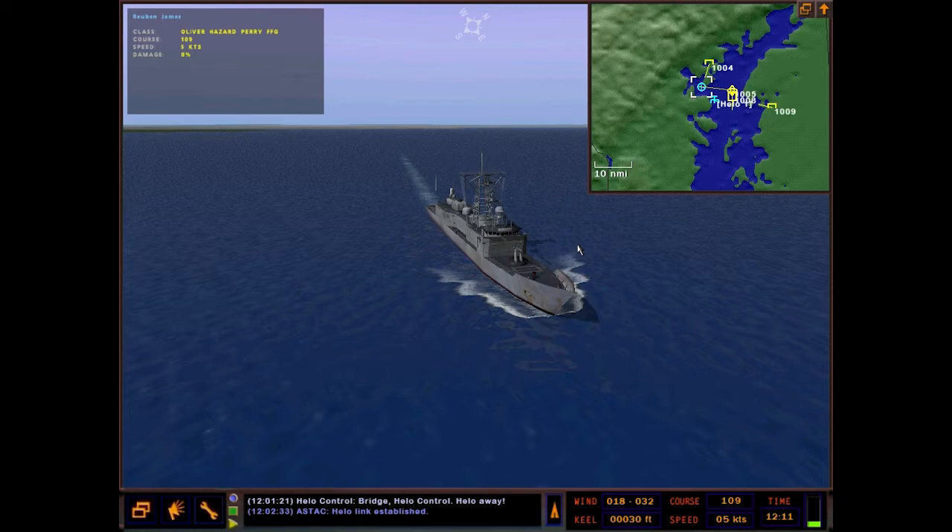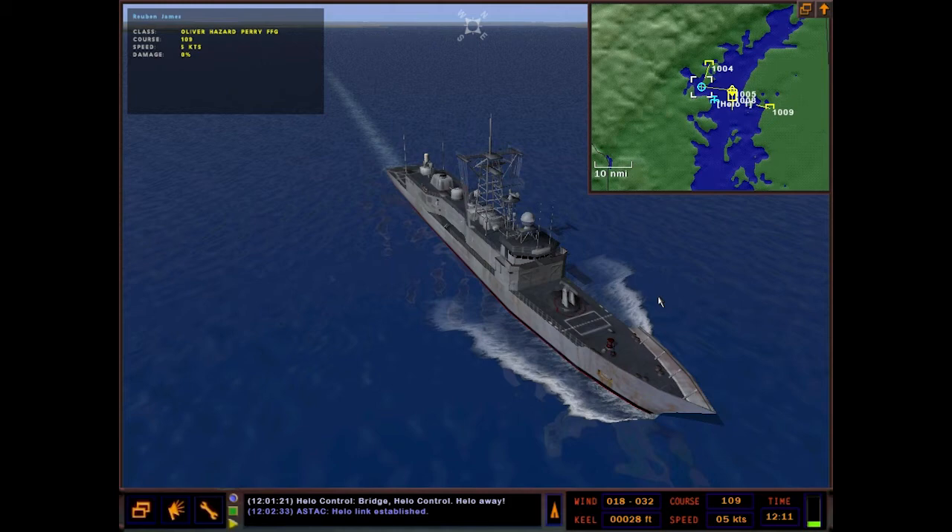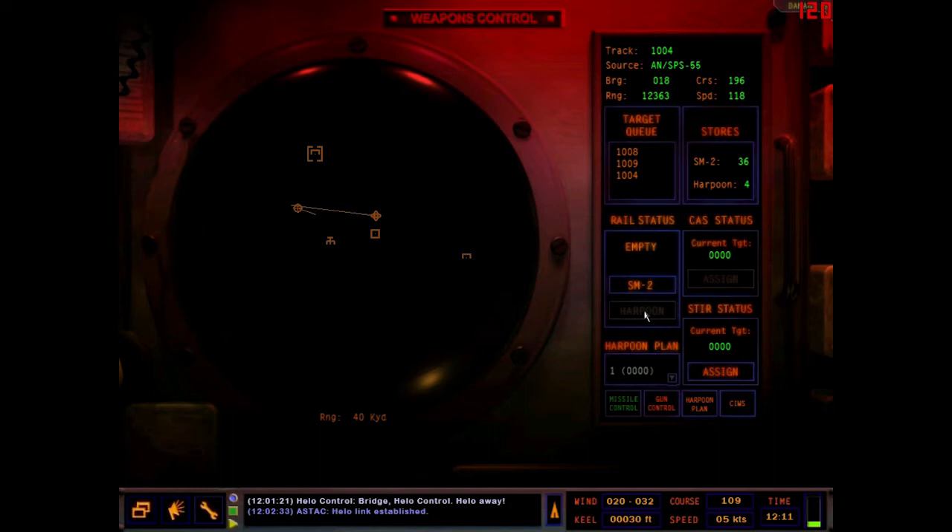Moving on down, we have the rail status. This is the rail — it carries and loads the missiles, and that's where they're all fired from. Right now the rail is empty. You click one of these buttons to load a specific weapon. To load a Harpoon you first have to make a Harpoon plan, similar to a Tomahawk land attack missile from a submarine.